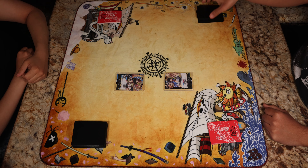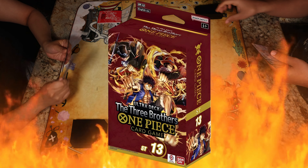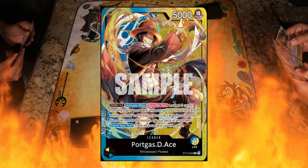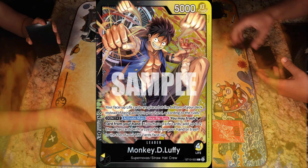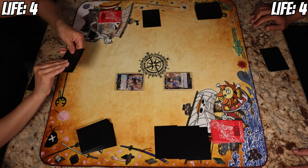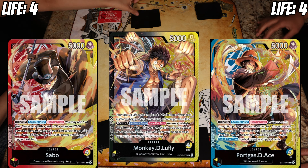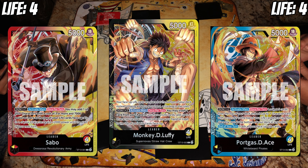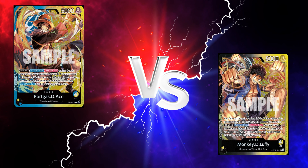Rock paper scissors — we're playing the new starter decks, the Three Brothers. I'm playing Ace and Monkey D. Luffy. Both of these are dual color and both start off with four lives. The cool thing about this starter deck is it comes with multiple decks, so you can play either the Luffy deck, the Ace deck, or the Sabo — the third one.